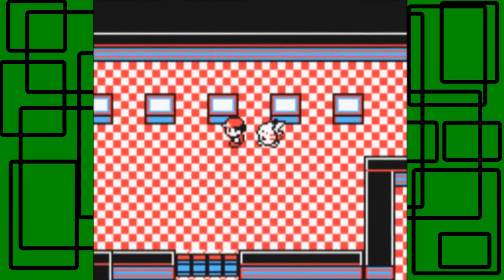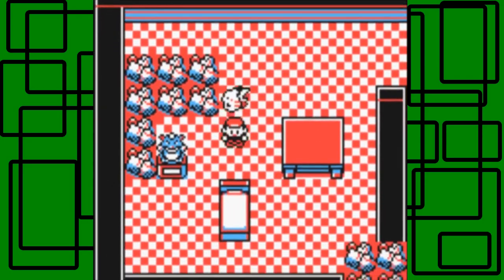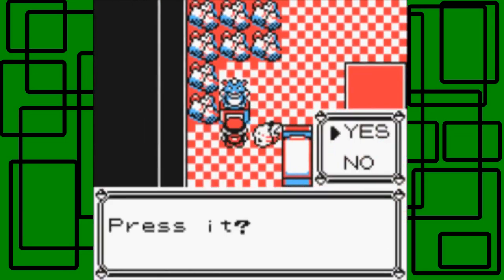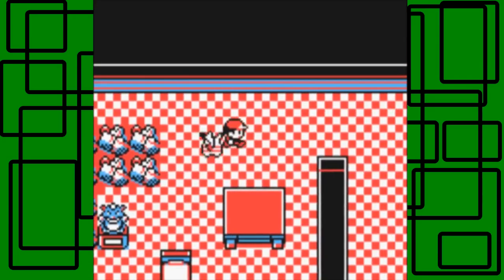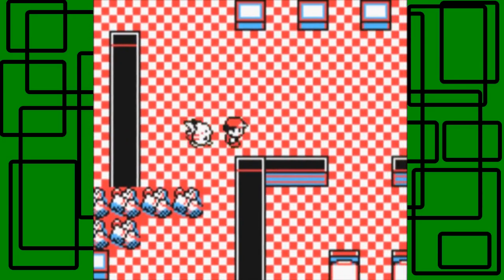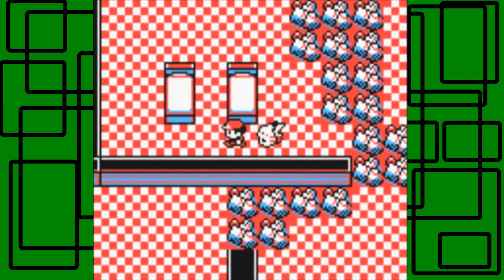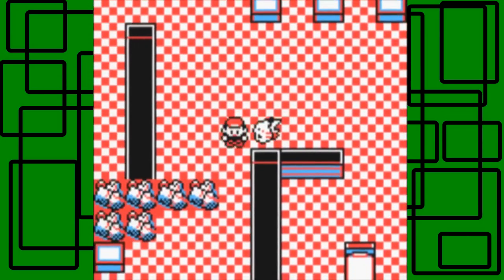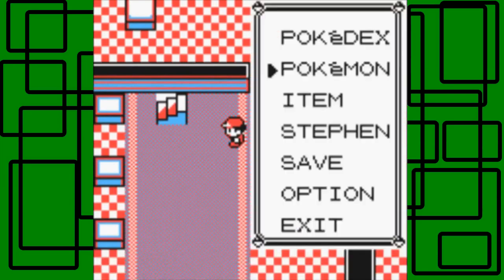I remember as a kid I could never figure out the puzzle in the Pokémon Mansion, but now that I know how to get through it, it's easy as pie. There's a secret switch — press it, of course. That'll open the gates blocking rooms or areas. It was blocking this room, but there's only two beds in here that you can't sleep in, so that was kind of a bust. I don't think there's really anything on this first floor, so let's move on to the second floor.